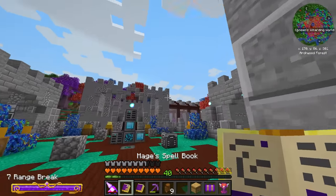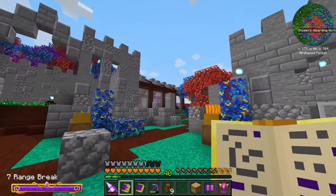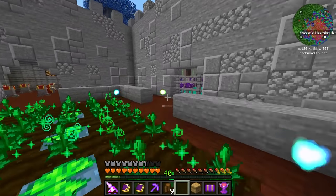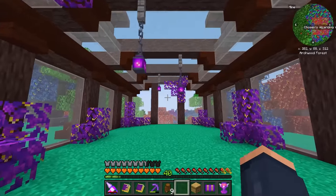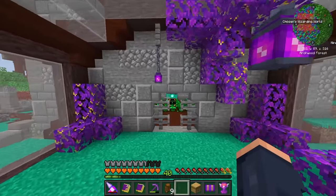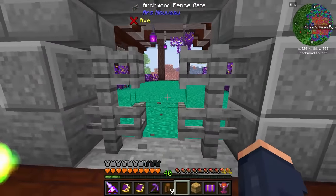I think it turned out pretty darn good. It actually looks pretty neat sitting off to the side over here, and this is going to be the perfect spot for our bees. You can see I'm keeping with the purple theme. I really like this setup, and now we need to get some bees.